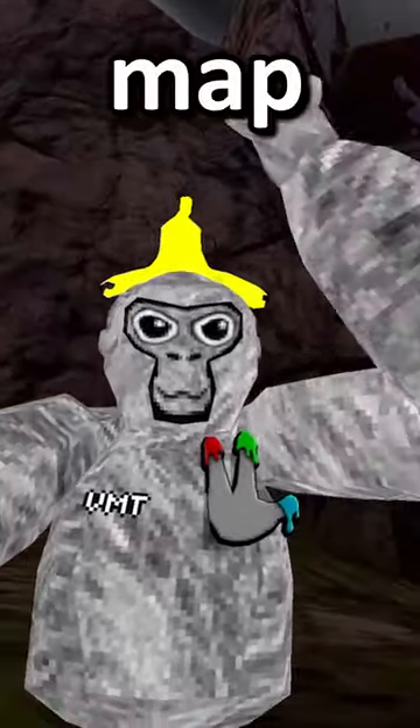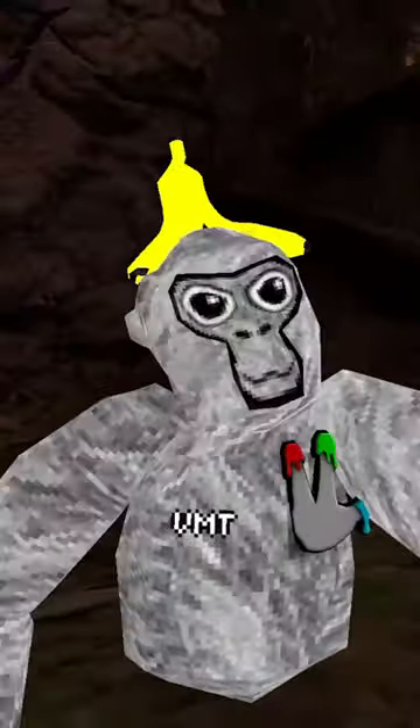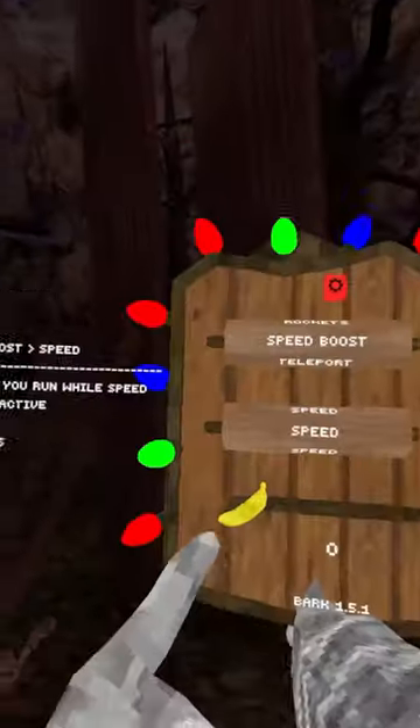I've tested a lot of ways to get out the map, like using the boxing mod, the telekinesis mod, and the wall run mod, but those are a little bit too easy. So this time I'm going to be trying to use the speed boost mod to see how much speed boost I need to get out the map, starting with zero.